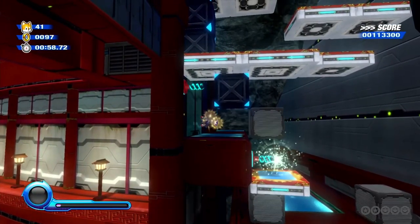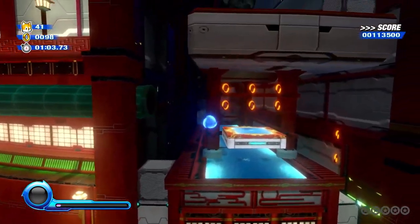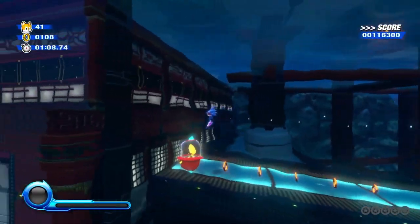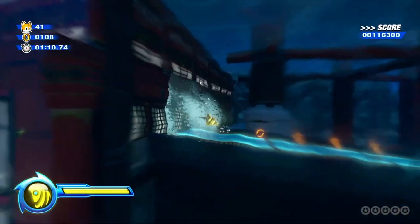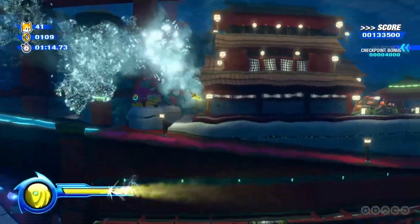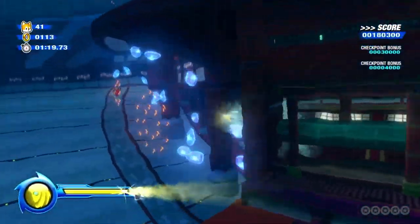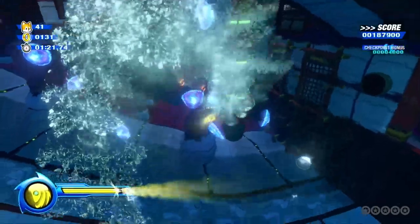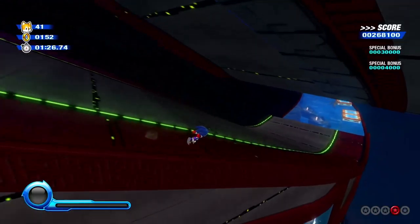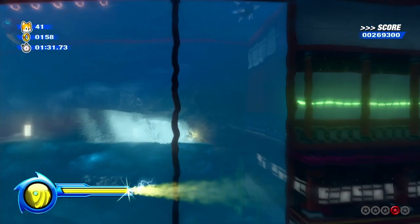That puzzle is really obnoxious to figure out. You basically need to use the Laser Wisp to eventually get a red ring. The problem is it's really hard to get an accurate shot, because as soon as you stop aiming with the control stick, the Laser Wisp activates immediately. So it's really hard to get the right angle with that.